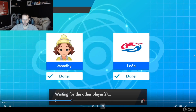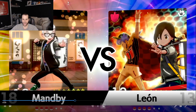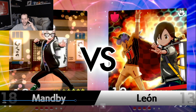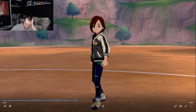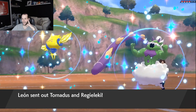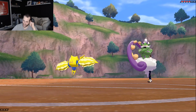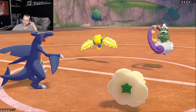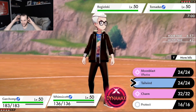Going into game two — this time I can play my Whimsicott a lot better since I kind of just let it die without clicking Protect or Tailwind. Even though I did win the game, I can definitely play it better. This time I decided to go straight up with Garchomp, and they go with the same lead: Tornadus and Regilecky. This time I go for a Rock Tomb on the Tornadus turn one — I love clicking Rock Tomb turn one.